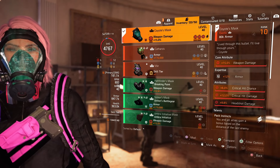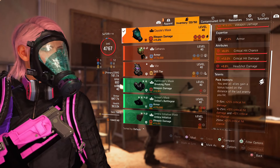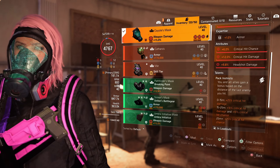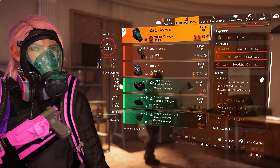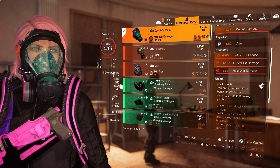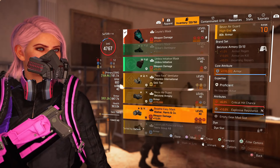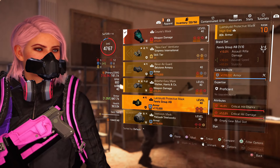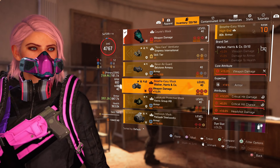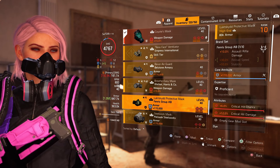For the mask, I'm using the Coyote mask. This mask is like a hallmark for DPS builds — it adds a great amount of damage for you and your team thanks to its talent, Pack Instincts. This talent will basically be giving you and your team additional critical hit damage and chance depending on the distance from the enemy. But if you don't have this mask, no worries — you can just use either a Fenris Group AB mask or a Walker Harris mask as an alternative. For the attributes, you want to have critical hit chance and headshot damage.